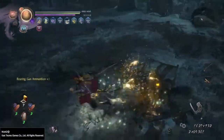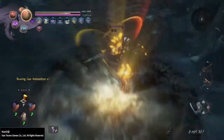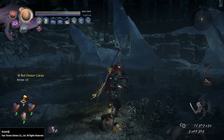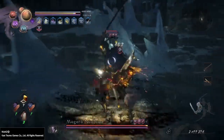What I'm doing here is just dispatching the small fries really quickly. I've buffed myself as much as possible and after that I'm just waiting for the boss to debuff him. As soon as he appears, just unleash your debuffs and go ham on him.